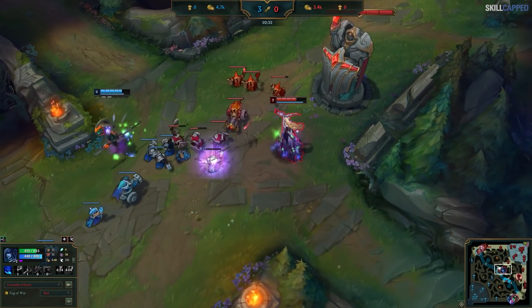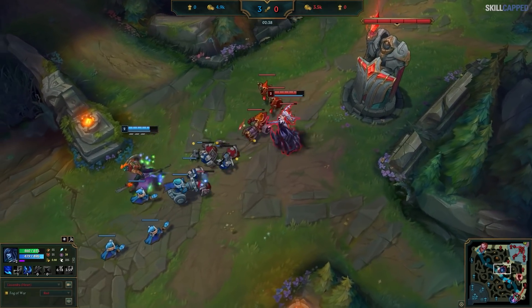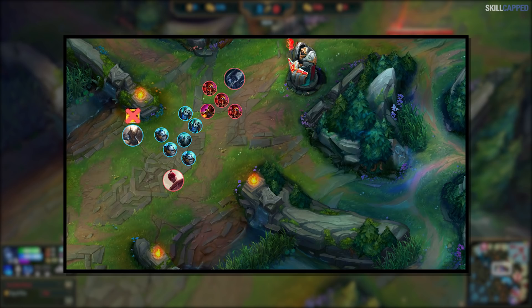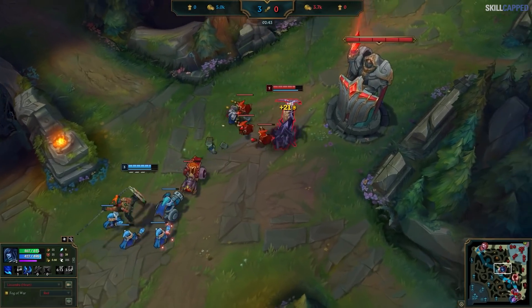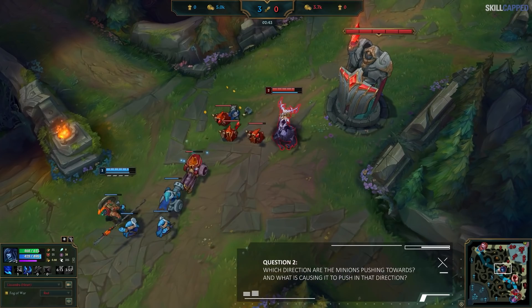Now pay special attention to the next minion wave. Notice how the enemy Pantheon is not damaging it, only looking to last hit. Isn't this a bit strange? Lissandra's summoner spells are on cooldown, but so are Pantheon's from the early level 1 fight. Isn't being this pushed up dangerous for Pantheon — he could be ganked by the enemy jungler while having no flash. Wouldn't he want to push the wave to reset it and be in a much safer position? Let's pause it here. There's a certain rule at play with these minions — which direction are the minions pushing towards, and what is causing it to push in that direction?